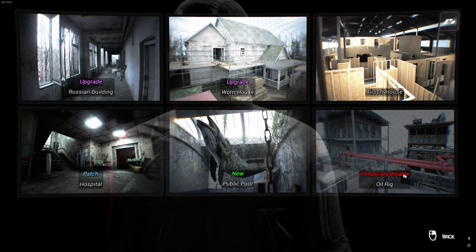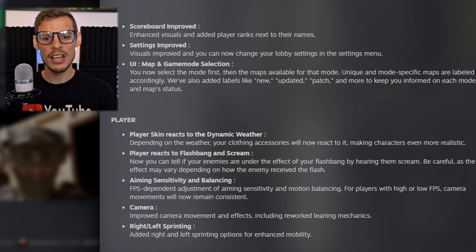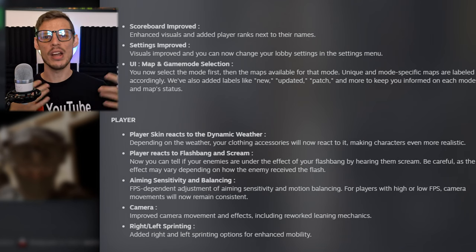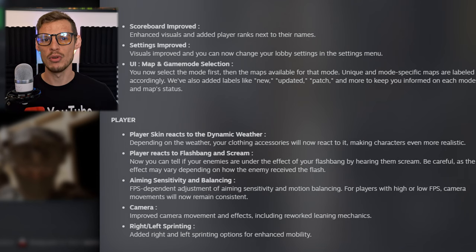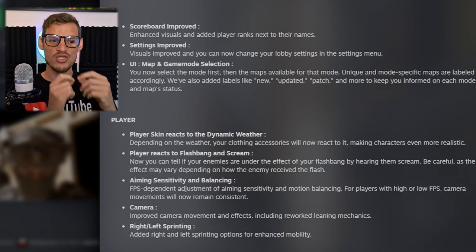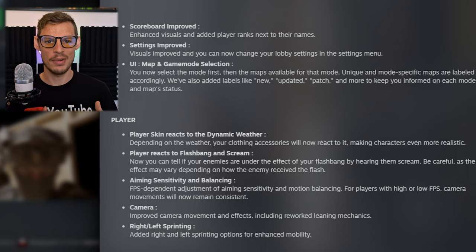A little more transparency, which I think is kind of the whole theme of Rysad Studios — to be as transparent as possible as a game studio. Moving on to player changes: the player's skin reacts to dynamic weather. Depending on the weather, your clothing and accessories will now react to it, making characters even more realistic. So I'm guessing when there's rain, you're going to be wet with dripping effects — I'd love to see how that actually interacts inside the game.